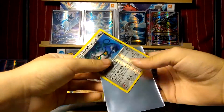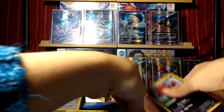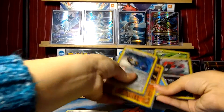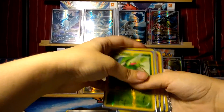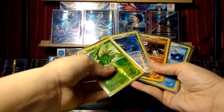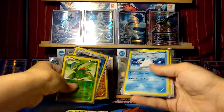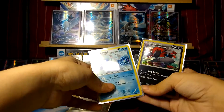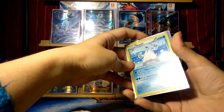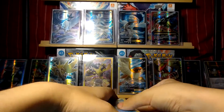Well, personally, even if Emerging Powers isn't the best set, I'm happy that this was the thing I decided to open up first. Out of three packs and a sampling pack, I got three reverse holos: Virizion, Ferrothorn, and Excadrill, and then two holos: Beartic and Zoroark. If you enjoyed this video, please leave a like, comment below, and subscribe — I should be having stuff up soon. Bye!